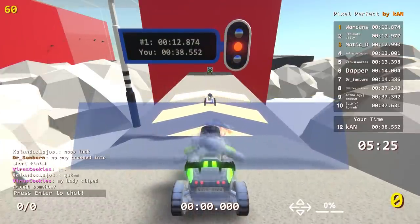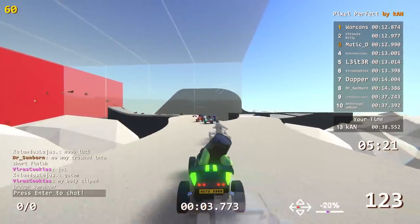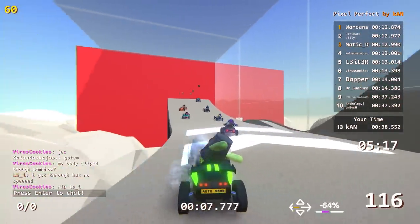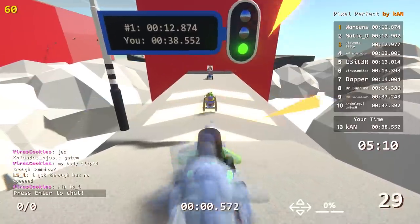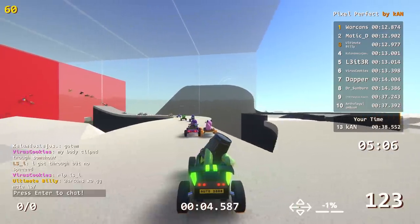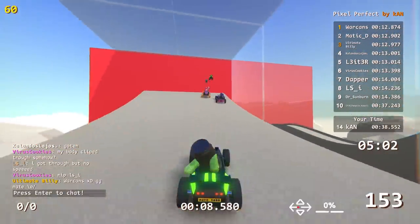I just saw Warcans fly through it. Warcans with a 12.874 - there he goes! Cause he doesn't even turn when he does it, his car just floats somehow. Doesn't lose speed in turns. Man I can't believe everyone's doing this. I'm embarrassed. How is everyone able to actually aim this jump? I don't understand.